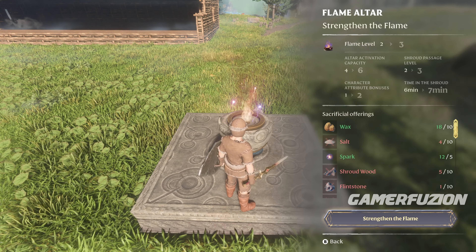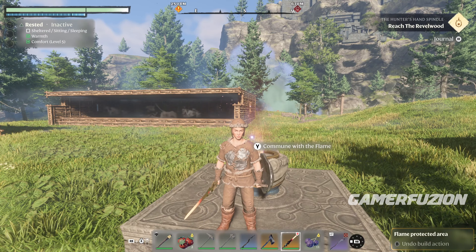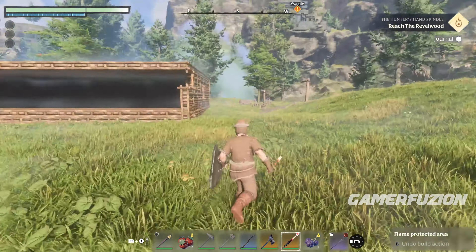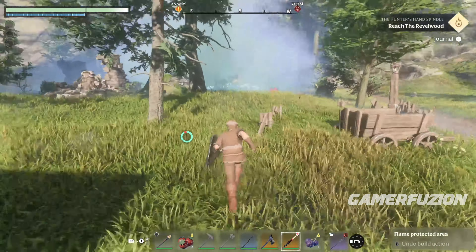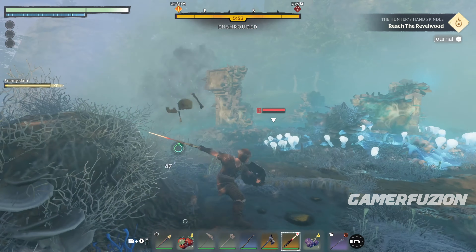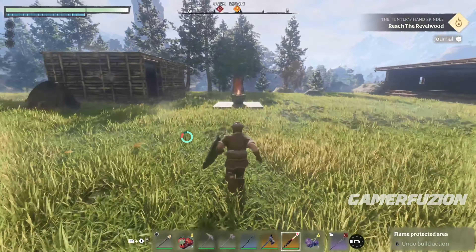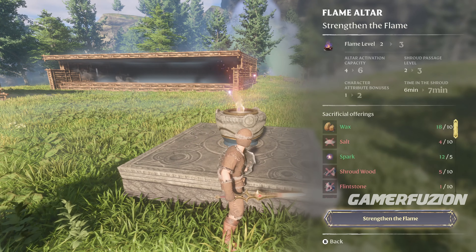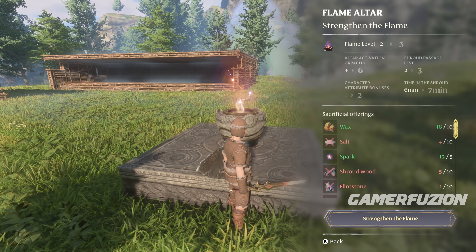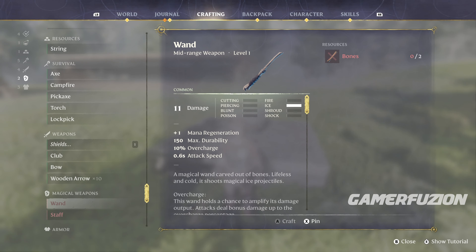Without strengthening the flame, there are going to be some areas that you're not going to be able to get through in the shroud because it's going to be too powerful and it's going to kill you. As soon as you step into the shroud, you get that yellow bar depleting really quickly, and there are certain sections in the game where that yellow bar just disappears fast and is going to kill you within seconds. That is why it's very important that you strengthen your flame. The other big bonus is it's going to allow you to carry four different flame altars instead of two.